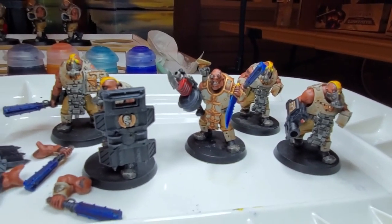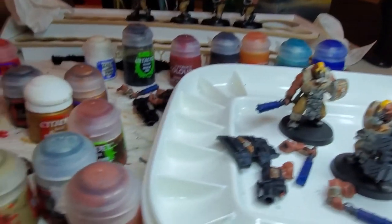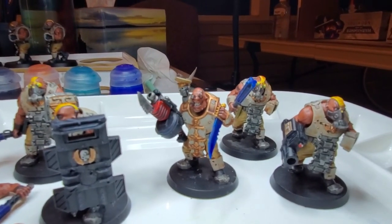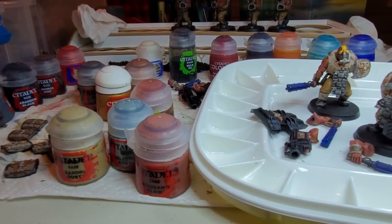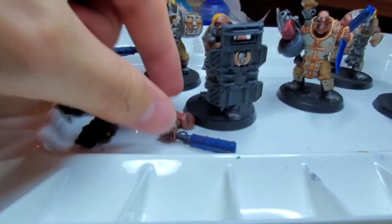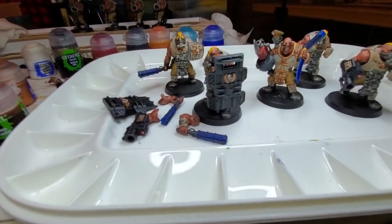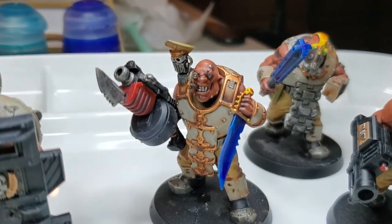So that's the Ogryn unit all said and done — there are four more in the back for a total of nine, plus all the arm attachments which I still need to magnetize later. To summarize: it's always best to start off with simple base colors, wash them, see if you like it, and move on from there. One more tip: some of these arms have indents for tattoos — simply put Nuln Oil in there and you're ready to go, or throw in a contrast paint if you want color. Hopefully this has inspired you to do some hobbying of your own.